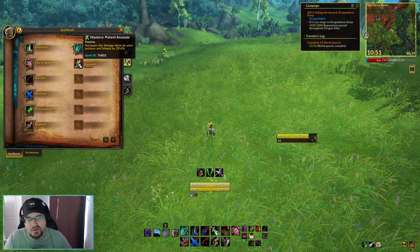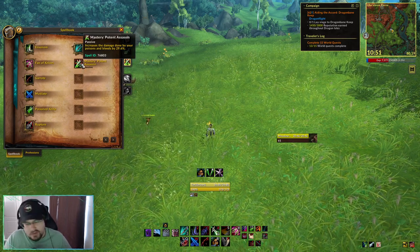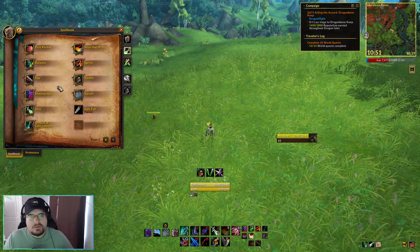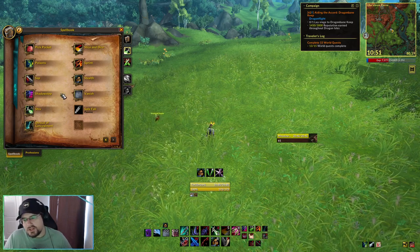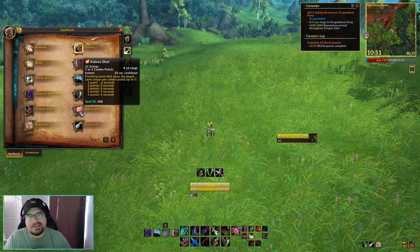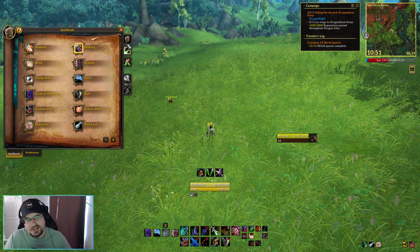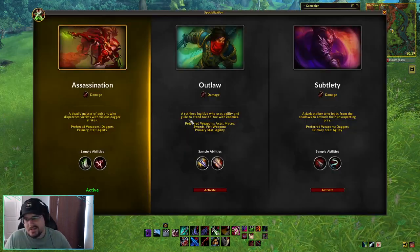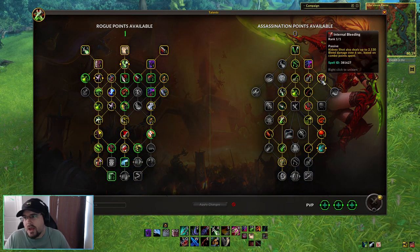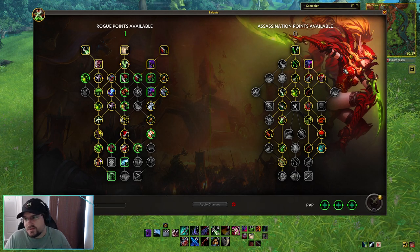Our mastery, Potent Assassin, increases the damage done by our poisons and bleeds by our mastery percentage. On assassination, we're actually picking up talents where our Kidney Shot will deal bleed damage over six seconds based on the number of combo points we spend, instead of just being a stun. So our typical rotation is: maintain Slice and Dice, drop Rupture on the target for bleed damage, and then Kidney Shot on a 20-second cooldown either every enemy or every other enemy.